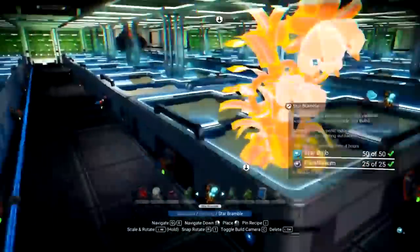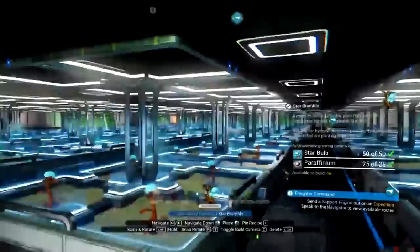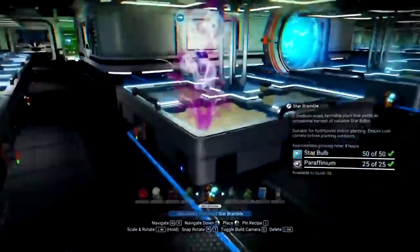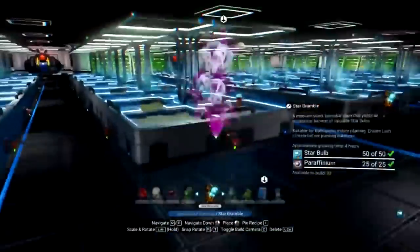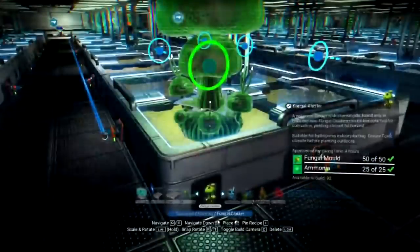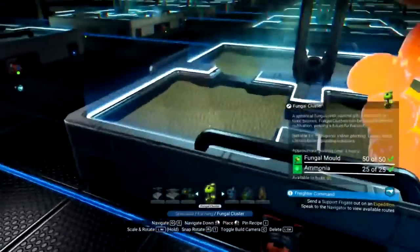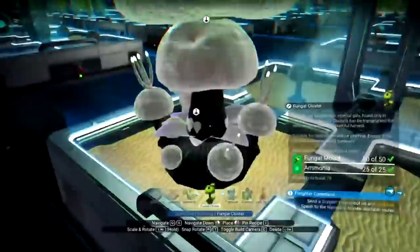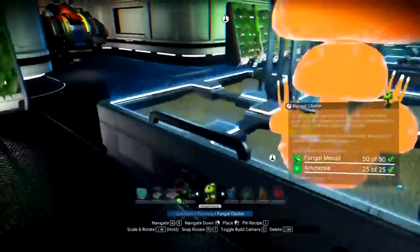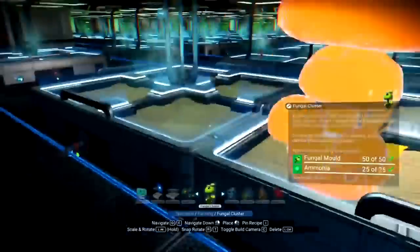The good news is, when I decide to build a super awesome mega base on some paradise planet somewhere, I am going to have a leg up when I go to make the farms in that base since I have this one all set up on my freighter. I'm going to have to expand a little bit more for my fungal molds — I am not able to plant as many as I want because of the layout. It's cutting off at least eight planters, so I'll show you my solution to adding a little bit more fungal mold in here.